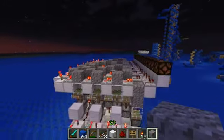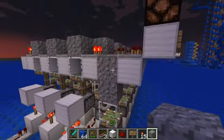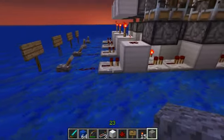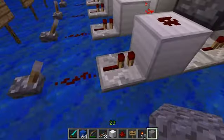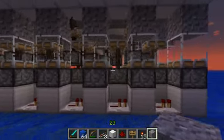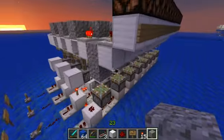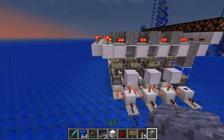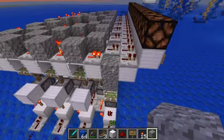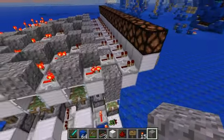I'll count up the dimensions now: one, two, three, four, five, six, seven — seven high, not including the optional part. One, two, three, four, five, six, seven, eight, nine, ten, eleven, twelve, thirteen, fourteen, fifteen, sixteen blocks for fifteen numbers. And the width is ten — the repeaters are only in there because of signal interference, so they're not strictly necessary.